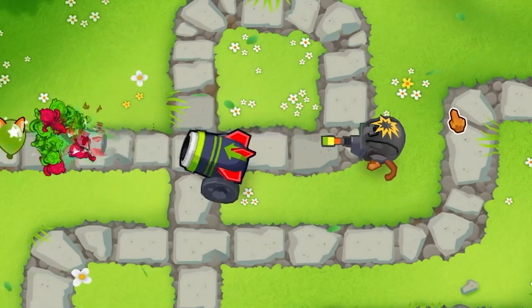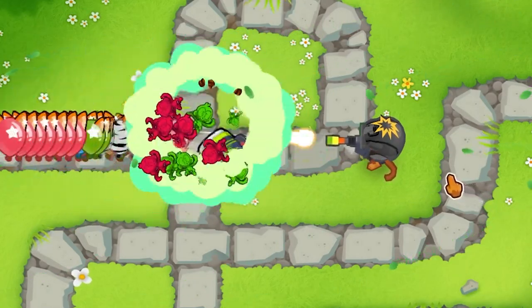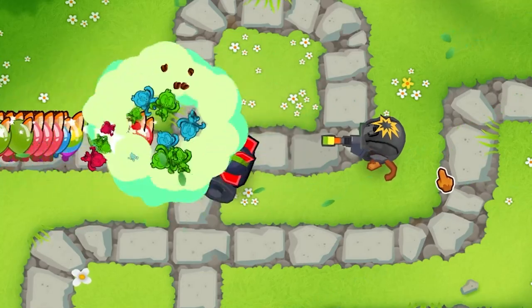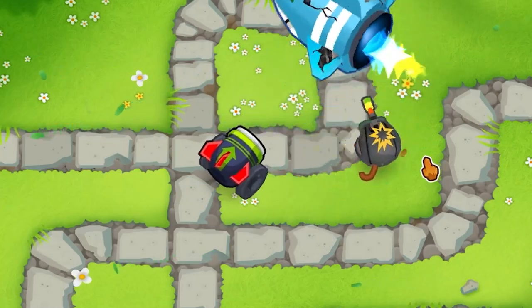Next up is the 4-2-0 Bomb Shooter. Balloon Impact is an incredibly strong support tower, capable of permanently stunning large clumps of bloons, allowing your damage towers to clean up. Its downside, however, is its poor performance against Moab-class bloons.